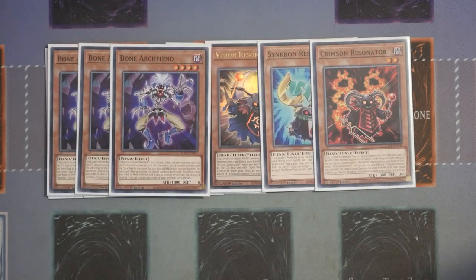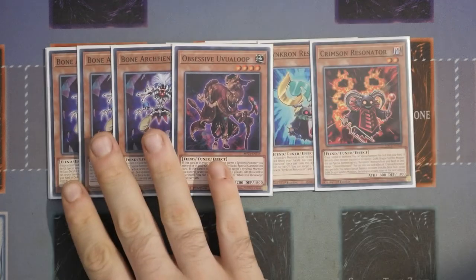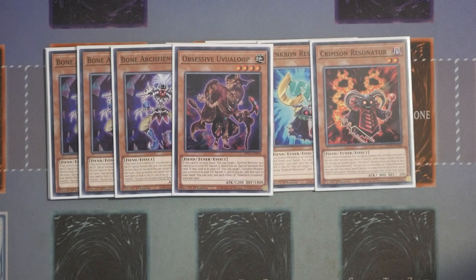Another major change in this build is that our extenders are cut down to just Triple Bone Archwing and one Uvaloop. Even with one Zalamander and one Wild Wind, we weren't really relying on them as heavily. We've narrowed down the engine so that the new engine Joe has put into the deck can thrive and get us to that protective negate without taking away from the core essence of the deck, while adding a nice bit of negate or recursion should you need it.